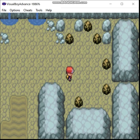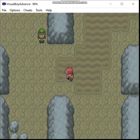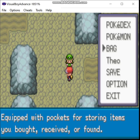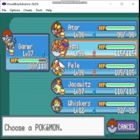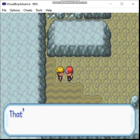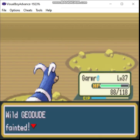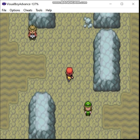I thought I had the Item Finder registered — nevermind. Let me check. Did I pick up an item? No. Surprising. It does have Pickup, right? Yes, it does, I just haven't picked up anything. Oh yeah, this guy teaches you Rock Slide. We'll just see if a Pokemon I have can learn it. They can, but I'm not going to use it — it's not that good of a move. It can miss. There really weren't any good rock-type attacks in the first three generations.